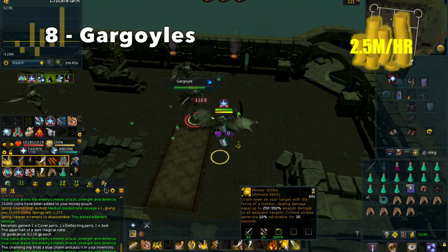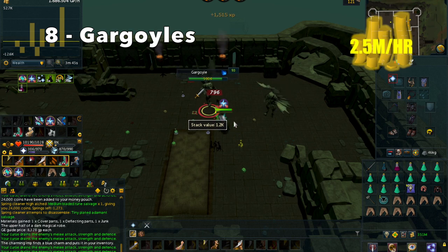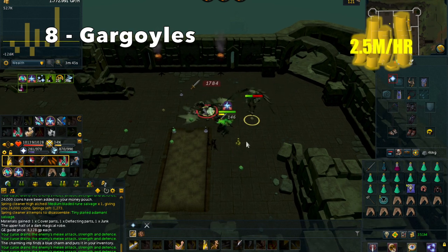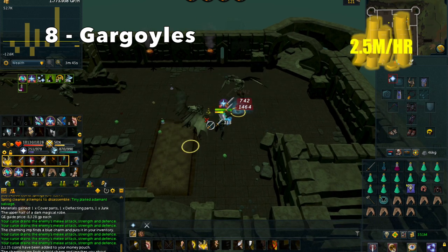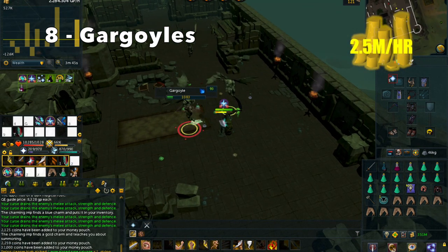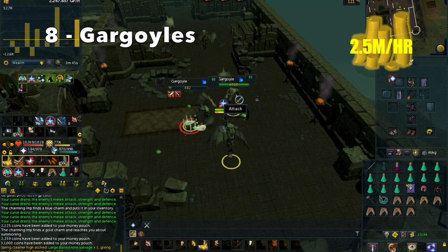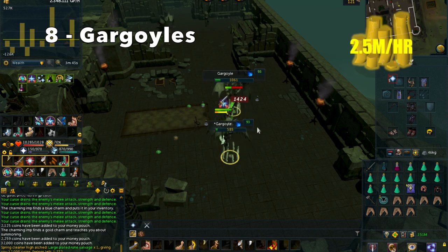One important thing about Gargoyles is that you need a Rock Hammer to kill them if you do not already have the Quicker Blow ability unlocked with your Slayer Master. This ability costs 400 Slayer Points. If you are expecting to kill a lot of Gargoyles, I would advise buying it, because it is really beneficial and makes Gargoyles a lot faster to kill and more GP per hour.